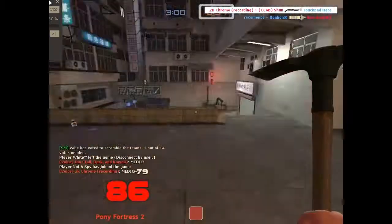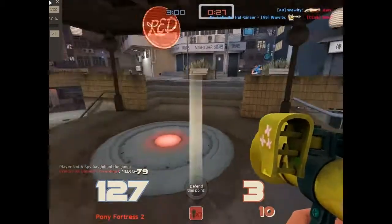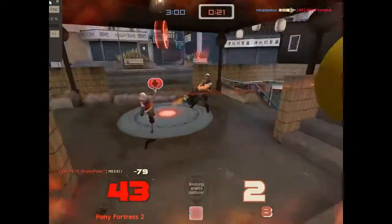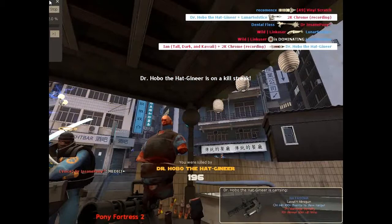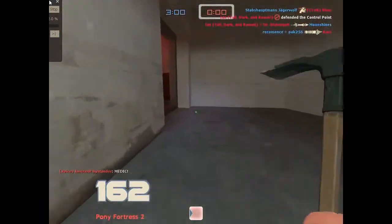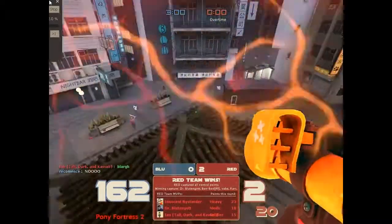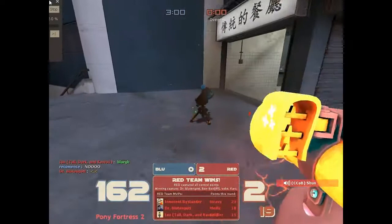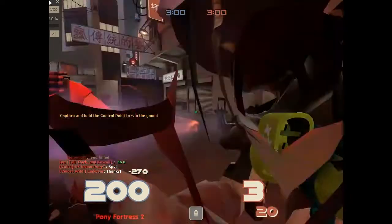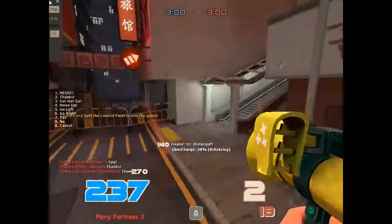Another thing I like about this map is that it's pretty big. Small maps kind of induce spawn camping. Someplace like Nucleus, which is pretty small, and Harvest, which is an extremely small Koth map — on a place like this or Lakeside, it's nice and big. A team on Lakeside would have to really be far out to spawn camp, so it's kind of obvious. Here too, it's really open. Spawns are pretty far away from each other and pretty far away from the point, so less spawn camping — that's a pretty good upside.